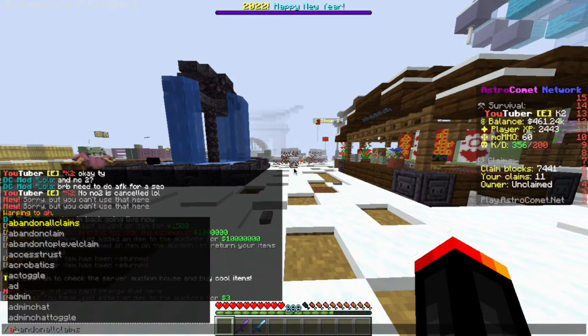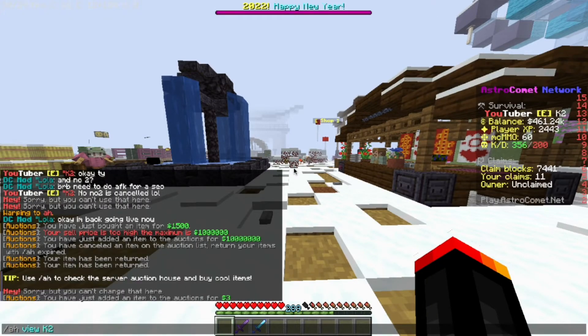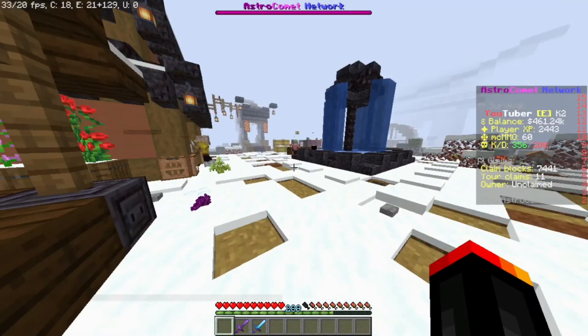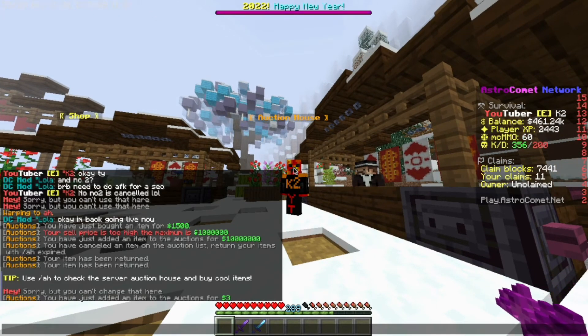I'll just put this item on AH for demonstration with /ah sell 3. If I then do /ah view and my name, it will show all the items that I or any person have listed on the auction house.